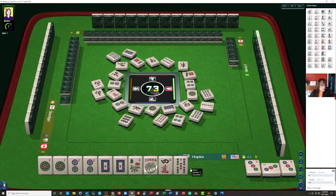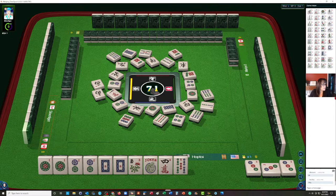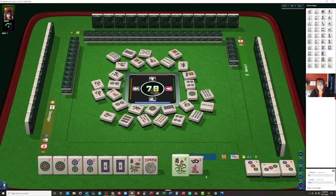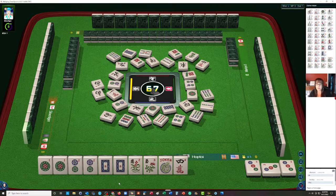We got a flower, so now we're set for this hand. We need to kong the flowers and pong the white dragon. If a white dragon goes down, I would call it — we're in the middle game, everyone is still building their hand, and we would be ready to win if we took a discard for an exposure with the white dragons. I think the risk would be worth it. Let's let the red dragon go. We're looking for a white dragon or a flower for that second hand from the bottom.